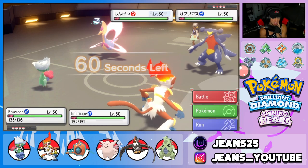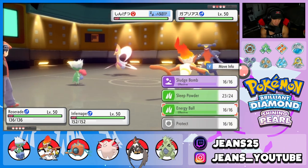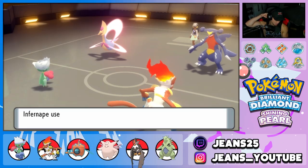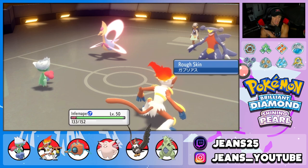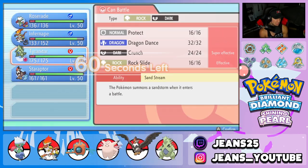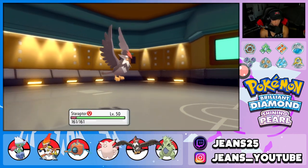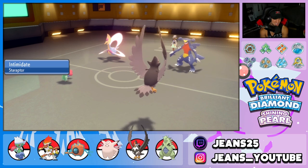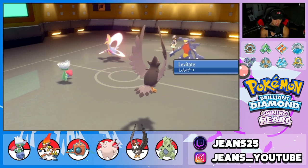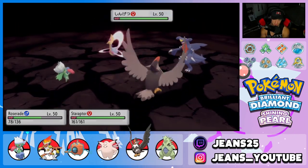I want to get after this Garchomp, so I'm going to U-Turn pivot and bring in T-Tar or Rotom. Rotom can dodge Earthquake, which is nice. I actually go with Staraptor instead — Intimidate drops Garchomp's attack. I think he goes for Earthquake, and good thing we swapped into Staraptor. Roserade should be able to eat it fairly well. Good work, Roserade. Now I start going after Cresselia. I U-Turn pivot out and go into a Sludge Bomb or something to do as much damage as possible.